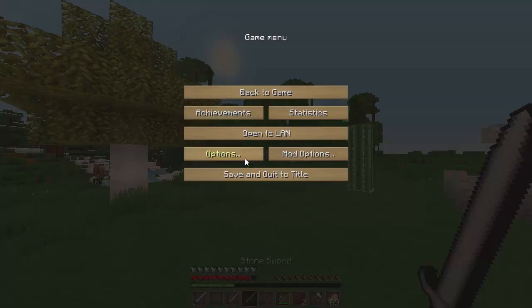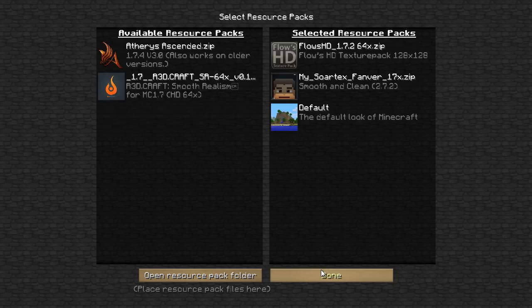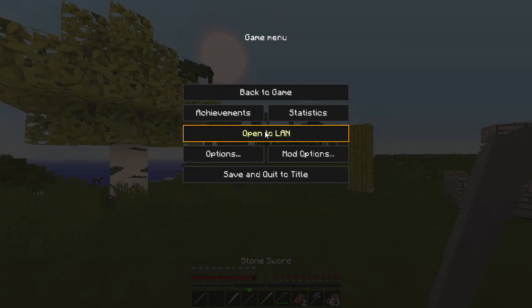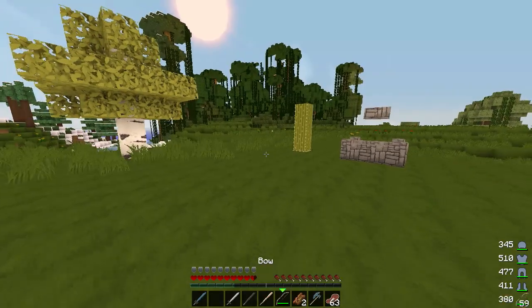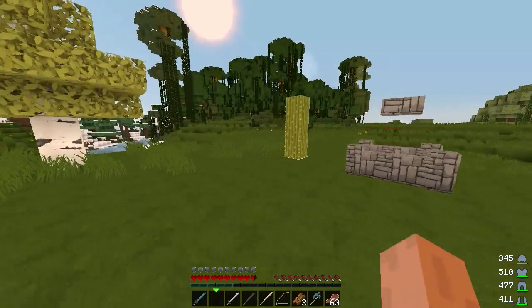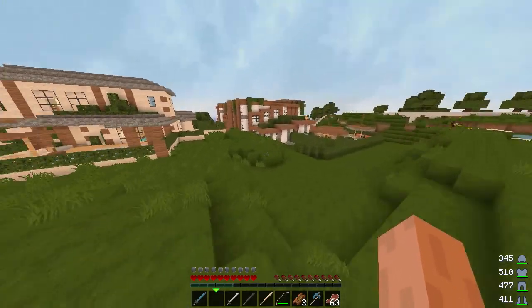One cool thing I really like about this mod is that it picks up the textures from your texture pack. Whatever texture pack you're using, it will adapt to it. So here I'm loading Flow HD's texture pack and you can see the armor and tool icons all change to match — it doesn't just stick with default textures, which is a really cool feature.